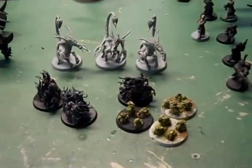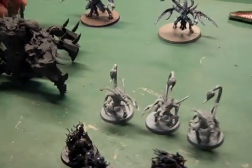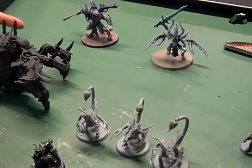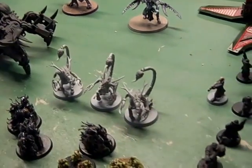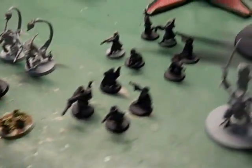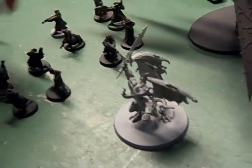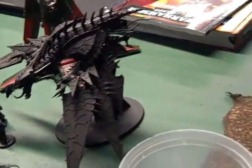The Demon contingent includes Nurglings — two squads of three — Cultists with a Heavy Stubber, Bellacor, a Heldrake with a Flamer. So that's the Demons and Renegade Guard.